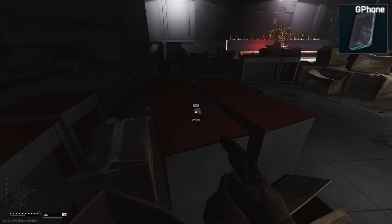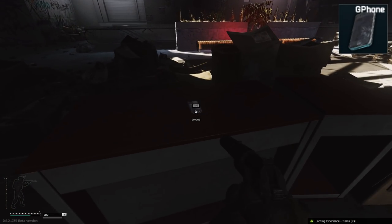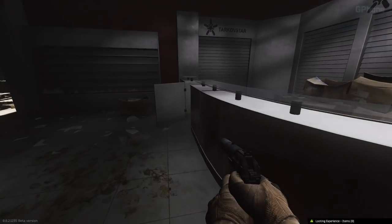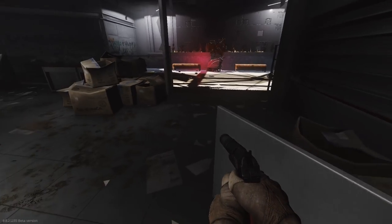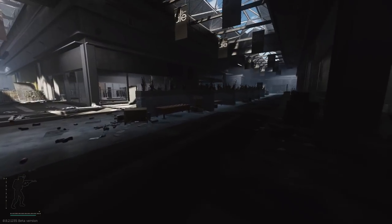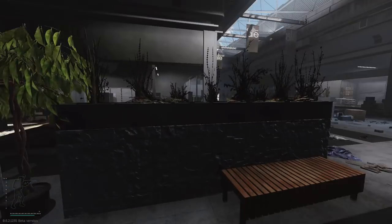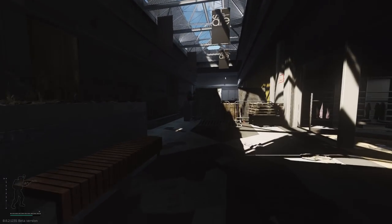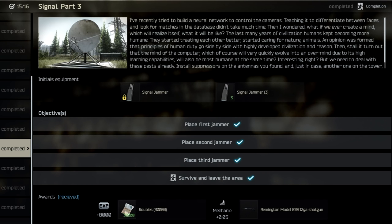If you go downstairs near the Oli, there are also multiple tech stores where G-phones can periodically be spawning on the shelving. As always, I recommend that if you guys have any locations where you've been finding these items and want to help other viewers, let me know in the comment section below. Once you've collected all of the items, turn them in to start Signal Jamming Part 3.